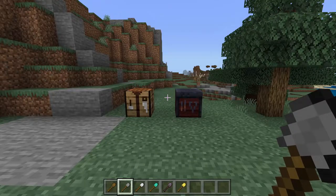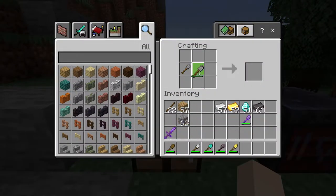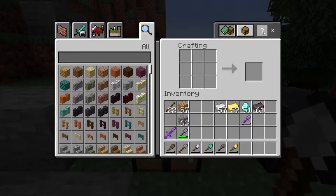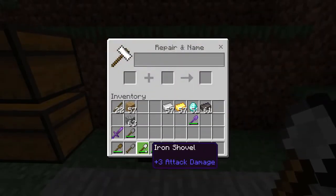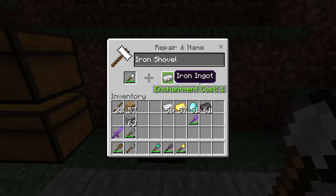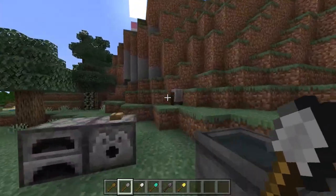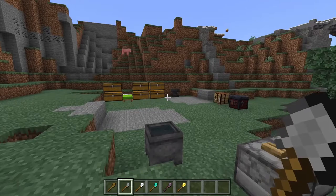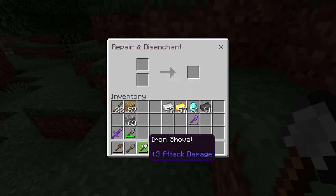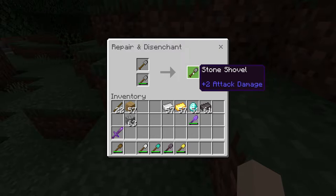Now let's look at how you can repair a shovel. With the crafting table you can combine two of the same type into one. You can also use an anvil - for example, put an iron ingot in with an iron shovel and you get a repaired shovel. Or you can use a grindstone. Note that with an anvil or grindstone, if you use two enchanted shovels, you will lose the enchantments.